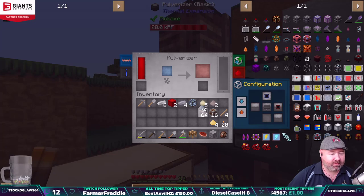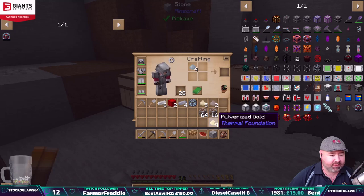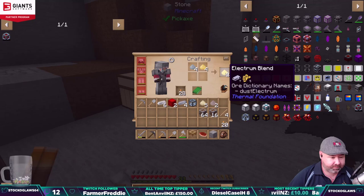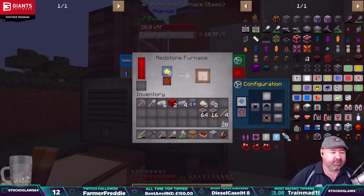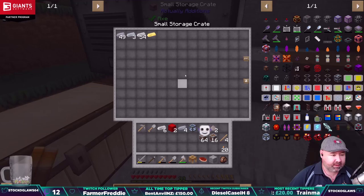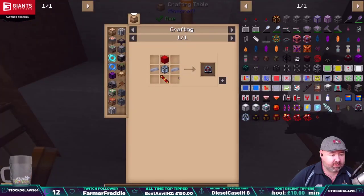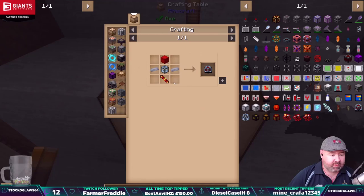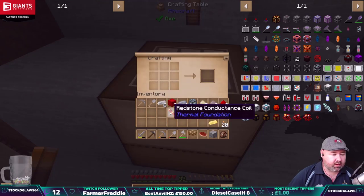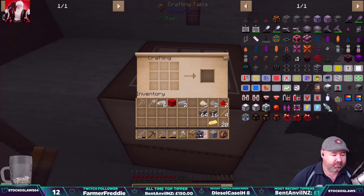Got some pulverized silver, and then in here if we put silver and gold — no, that's nickel and gold together — we should get electrum. Then we'll whack the electrum in here and we should get some electrum ingots. Going straight into here, nice. Let's get some redstone. There we go — a conductance coil, nice. I think we're ready to make that now. There we go, energy cell made!